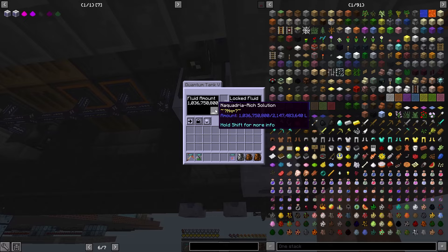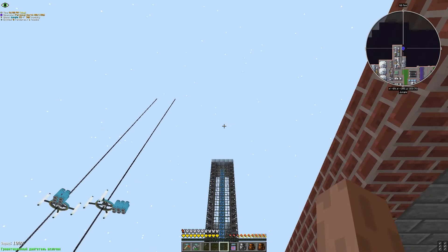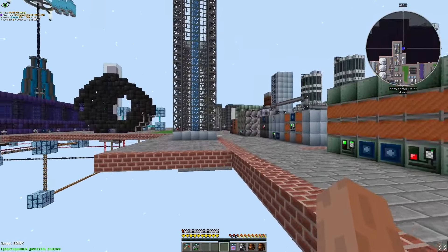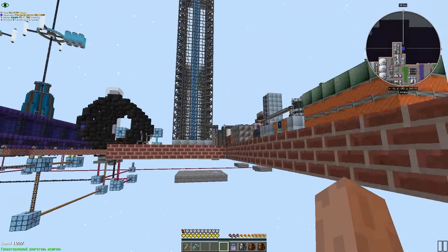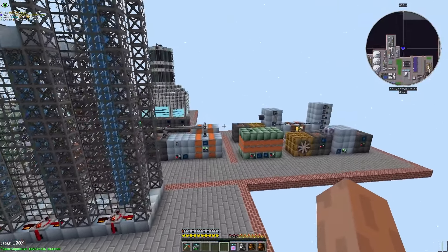У меня уже больше миллиарда на квадре rich solution. Хоть количество увеличивать, либо вверх еще увеличить. Хотя и так он тратит полсекунды на один заход. На квадре копятся по чуть-чуть. Хотя бы хоть какая-то — самое важное, как по мне, чтобы была на квадре.